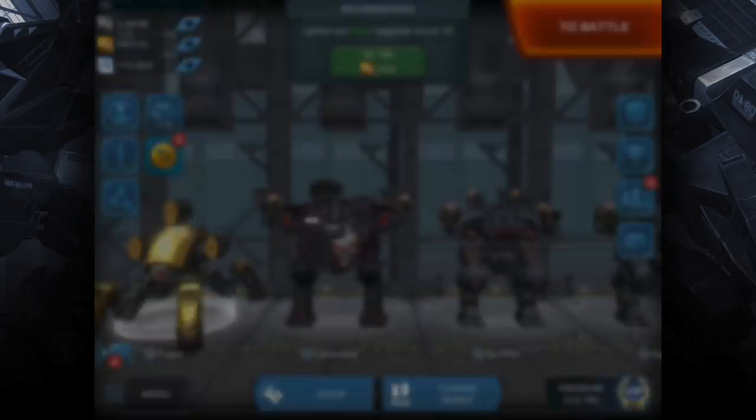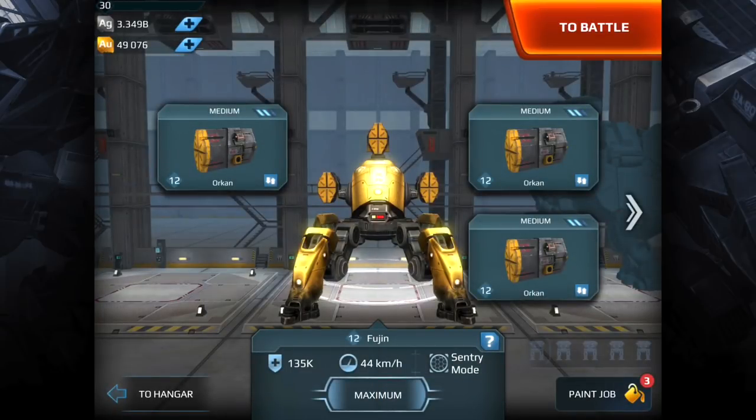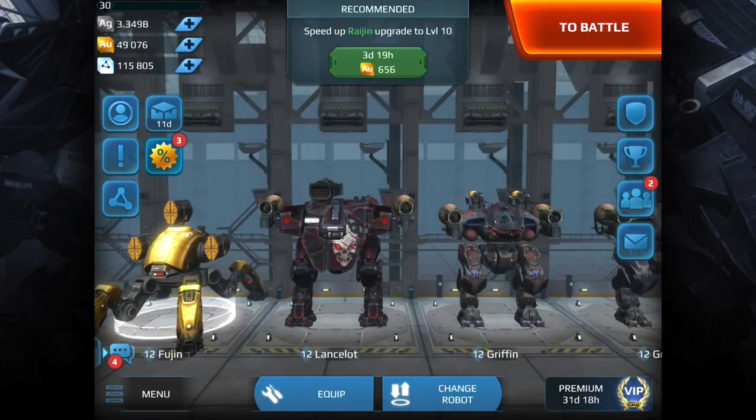The other bot I threw in — I'm not personally a fan of it but I did find it somewhat effective — is the Fujin. Some players gravitate towards it, and since you can hold three Orcans or three Tyrans it becomes pretty deadly under the right conditions. But personally, if I had a choice I would go for the Griffin first, mostly because it's silver and more versatile. That covers the weapons and robots.